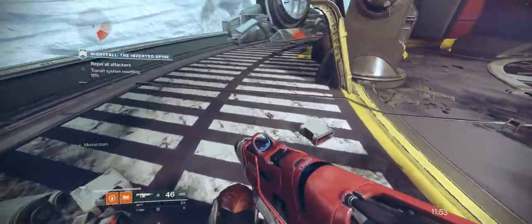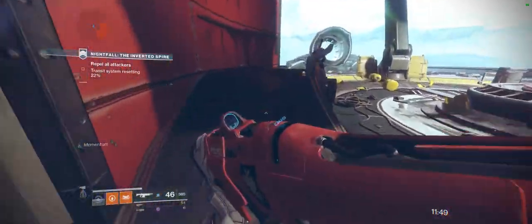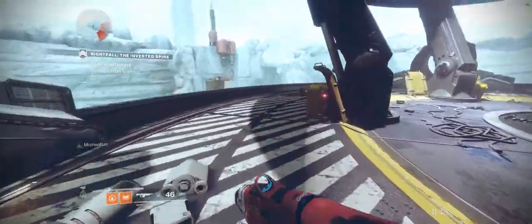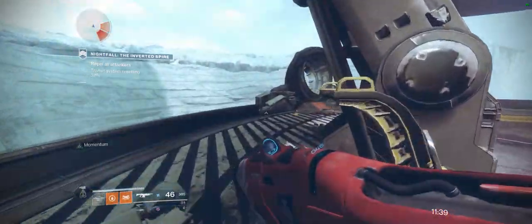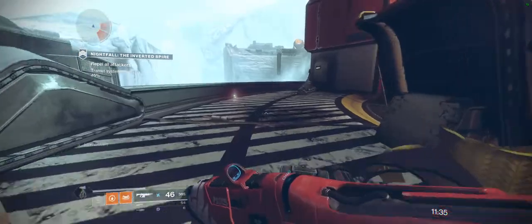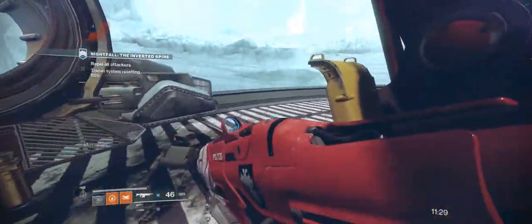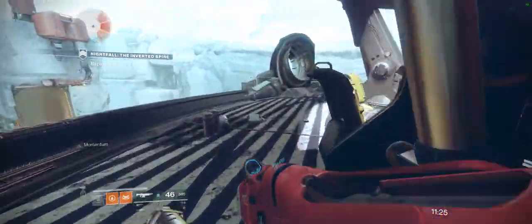Sometimes it's better to just run away first, draw them away, get your momentum, and then come back and hit it. It's only going to lose a few seconds — better safe than sorry. As long as you get the button pressed, if you die, it's not a big deal. You lose a little bit of super charge waiting to respawn, but you respawn up top and can just wait there until it's done and come down.